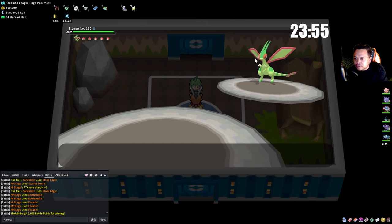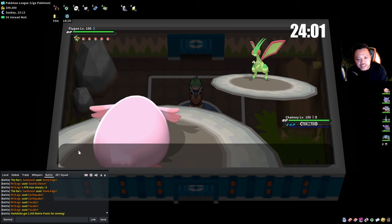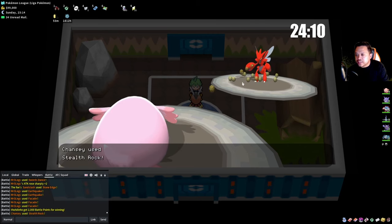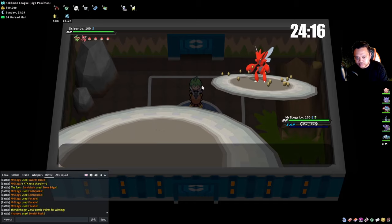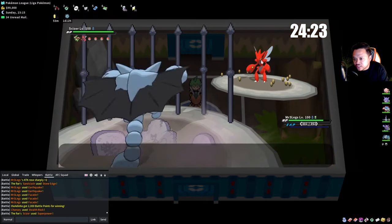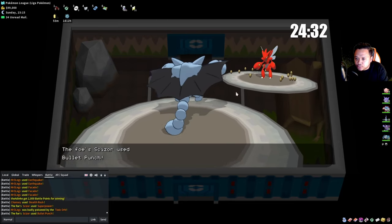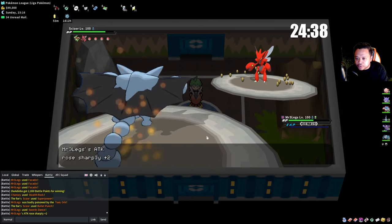Elesa leads with Flygon — Flygon is not a physical fighting type. It can run Superpower but it's not STAB so Chansey can take it. We just click Stealth Rock. He's switching out — most likely a fighting type. Goes into Scizor. Scizor runs Superpower because these are old PvP sets, so we go Gliscor.